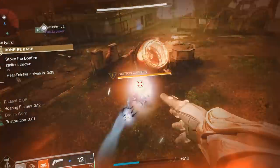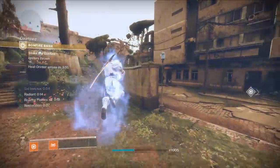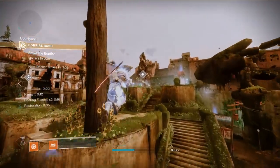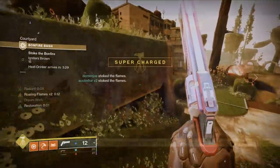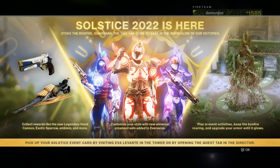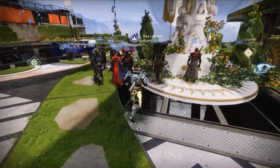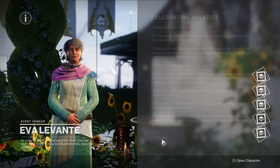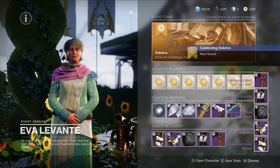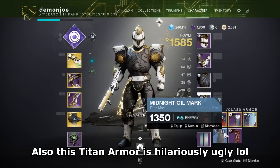Solstice 2022 is now upon us and with its introduction come a slew of changes to how the mode works from the ground up compared to last year. Upon logging into the game, as usual with these events, you'll be met with an on-screen graphic and a notification to speak with Eva Levante in the tower. Upon speaking with her, you're going to be handed a full set of legendary solstice armor — Bungie finally did away with the starting blue armor.